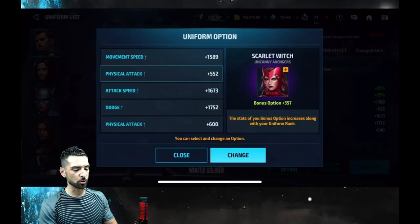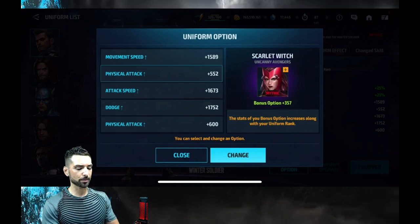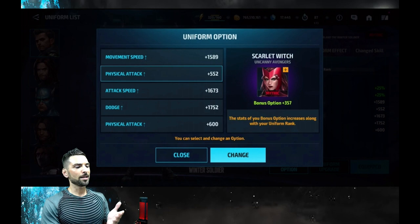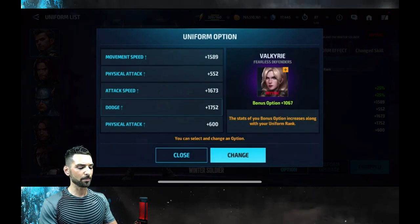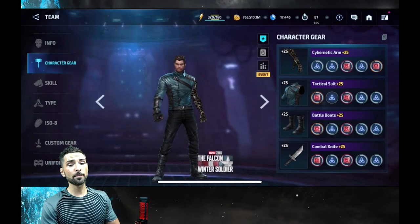Let me show you his uniform options — we've got Medusa, Scarlet Witch, Rogue, Valkyrie, and Red Skull. These aren't bad actually, except the Scarlet Witch one — that's the worst by far. Come on, put a new one in there. They're really trying to milk you guys.